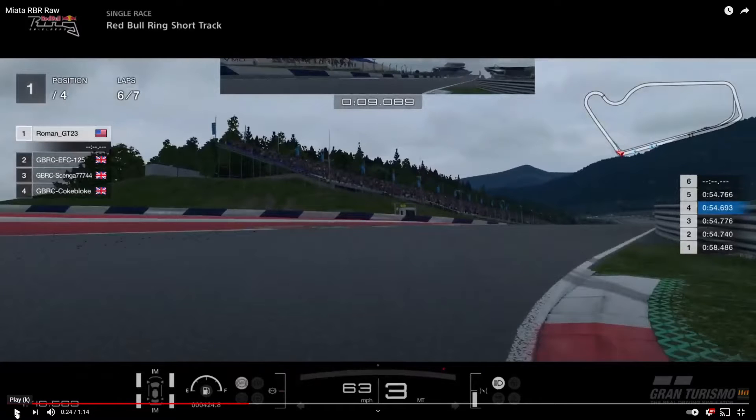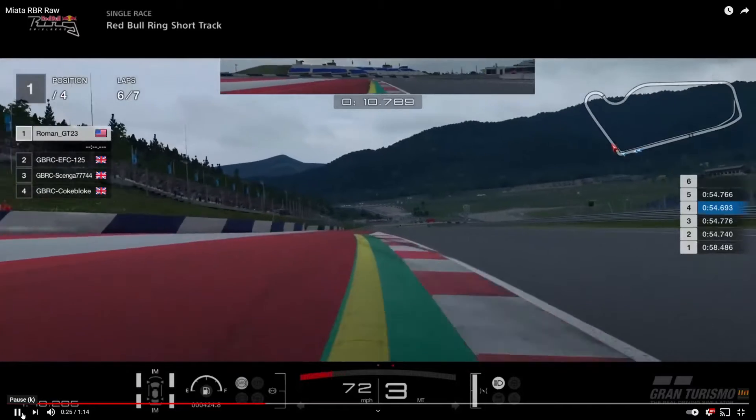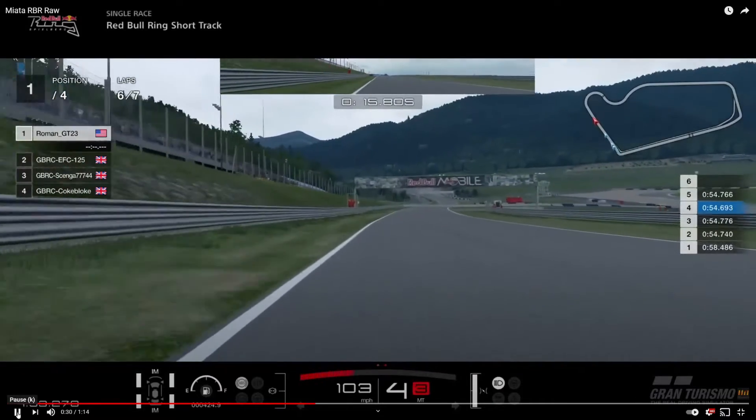Don't hit the yellow curb — it's gonna upset the car. Half throttle; don't go full throttle or you'll go wide. It's a balancing act. If you get all four wheels on the green part or out, it's a penalty. Try to keep two wheels on the black and white and you'll be good. Head into the next corner.